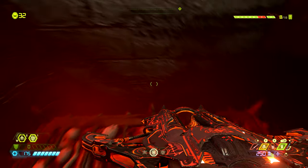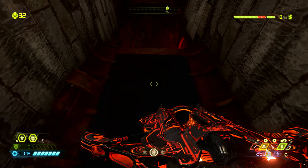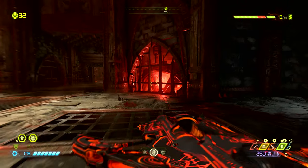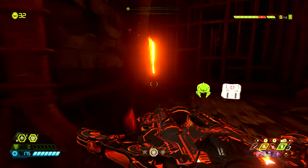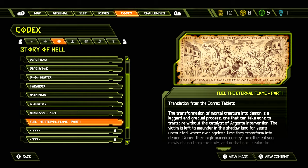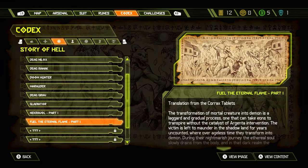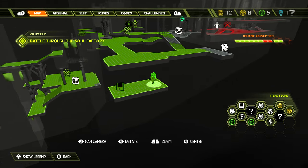Then we need to catch one of these elevators back up to the floor we came from originally where we fought the marauder. Once up here, turn to the right, head down this hallway and turn to the right again where we can find a codex page entry. This is the codex page entry for 'Fuel the Eternal Flame Part 1,' which comes with a lovely picture and some lore. On the map this is found right here where the slayer is standing.